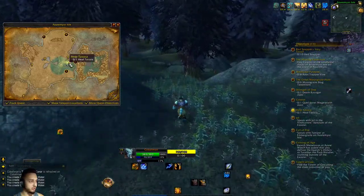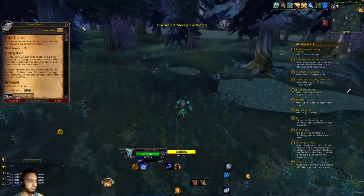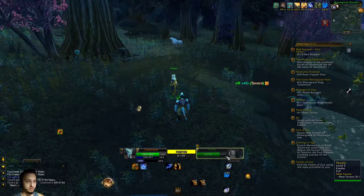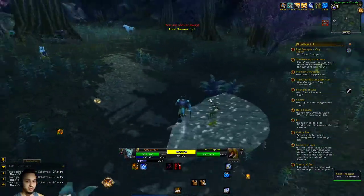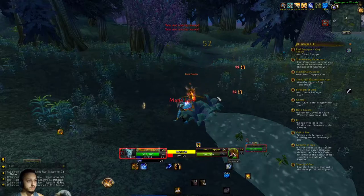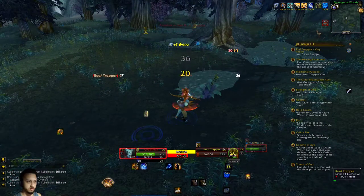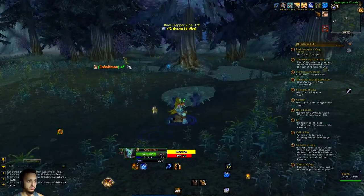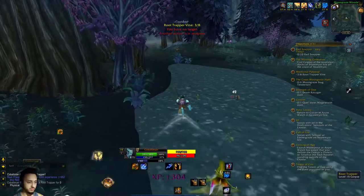We're going to head over here and heal this woman. I guess I could heal her with that ability. She's healed - yeah, nice, that was easy. I'm going to get some of these vines, we're just killing these guys. You probably see my cats popping up. We're missing mana. Getting some good XP from these guys, a little over a thousand.